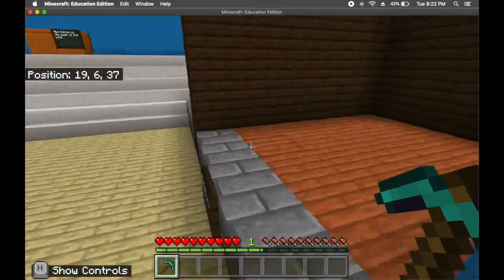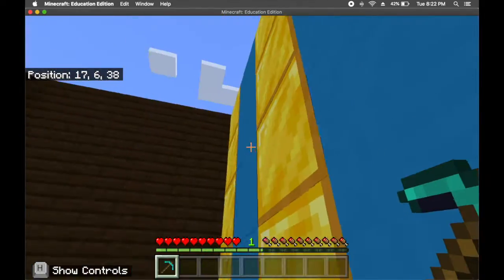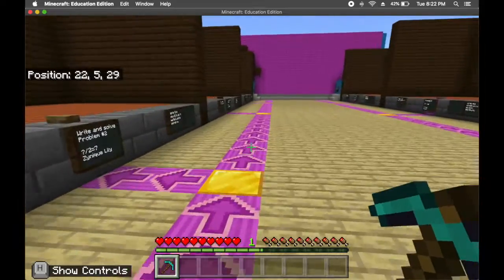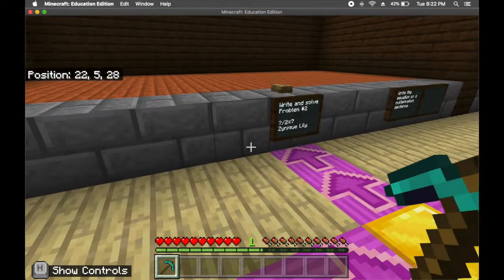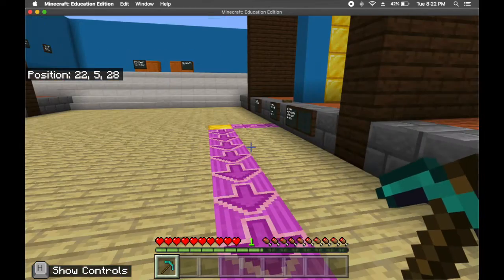All these should be unlocked. In this case, the blocks are there. If the blocks aren't there, I would like you to actually put the blocks up. I will provide you with blocks. I'm going to give everyone blocks after I make sure everyone's at the right spots.